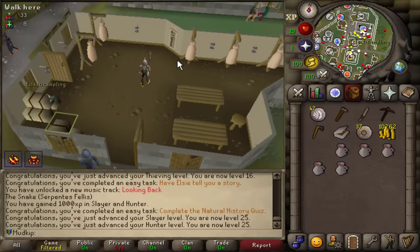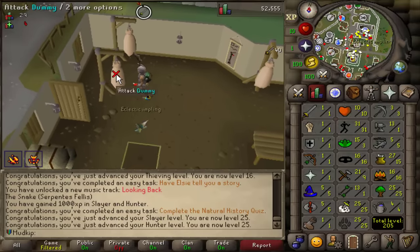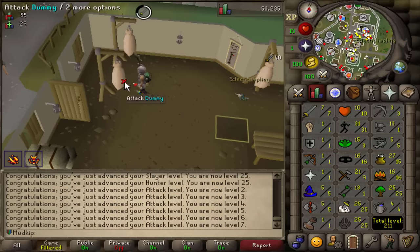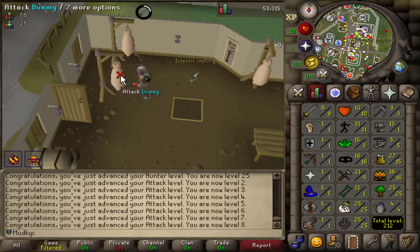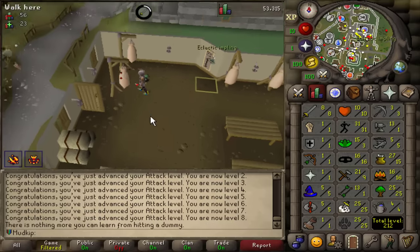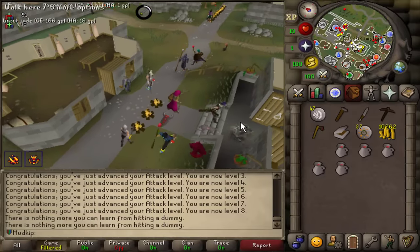I was running by the dummies and since I'm here I may as well just train on them — 40 attack XP per hit. You can train up to level 8. I know it's a waste of time, the questing is gonna get me up to a much higher level than 8 anyway. But I'm just having fun — I like hitting the dummy every time I make a new account.